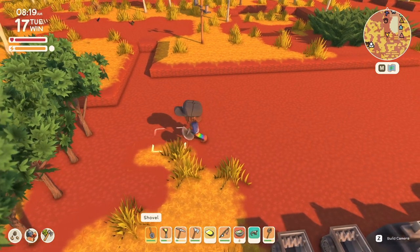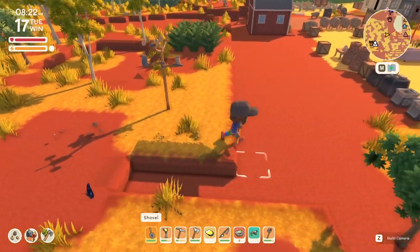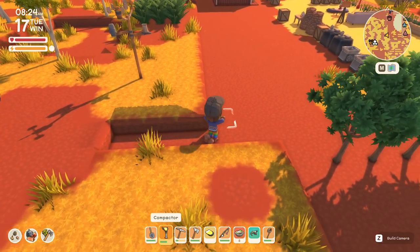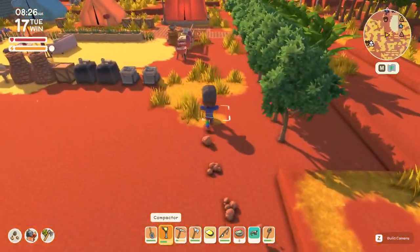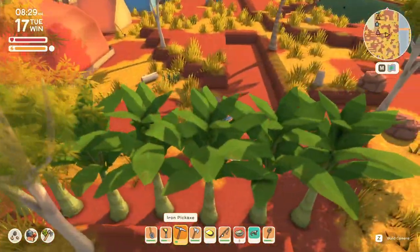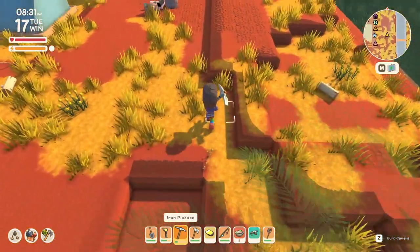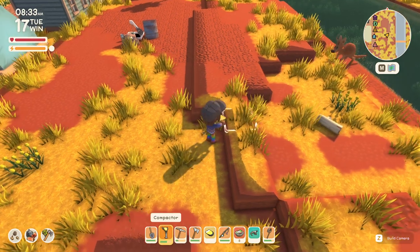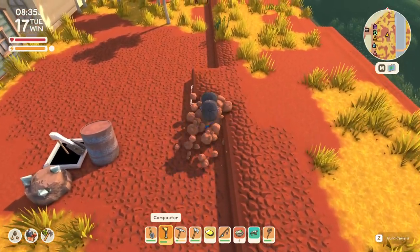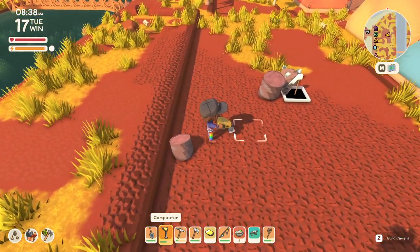I'll show you this thing real quick — it's pretty awesome. I don't really need to level anything, but let's level this off just for fun. I don't think you can unlevel stuff once it's leveled. I can't recharge this thing; it's going to run out of battery at some point. Much easier to terraform using this puppy — it's pretty awesome, actually.